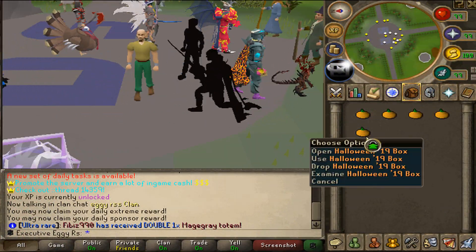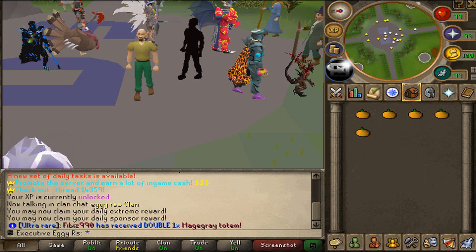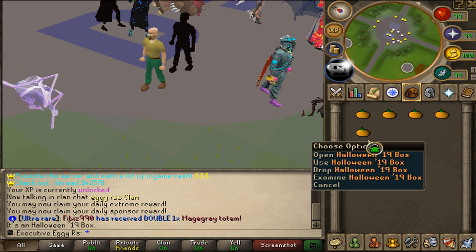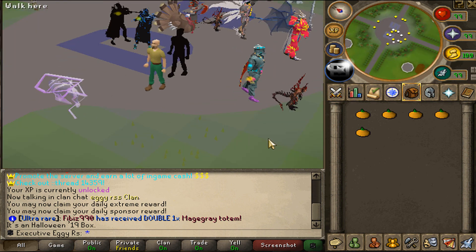I'm also going to be giving away five of the brand new Halloween 2019 boxes this video. These are worth $30 in the in-game shop, so I'm going to split them up between five winners, one each. You guys loved these boxes last time, so I grabbed a few more for you. And today's giveaway is going to be over $150.